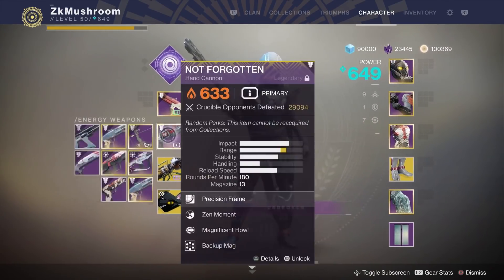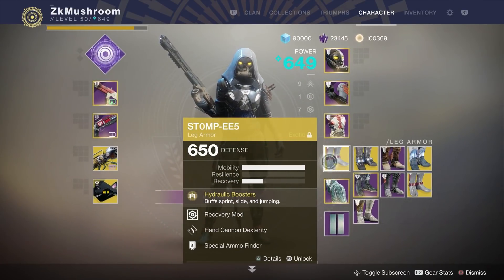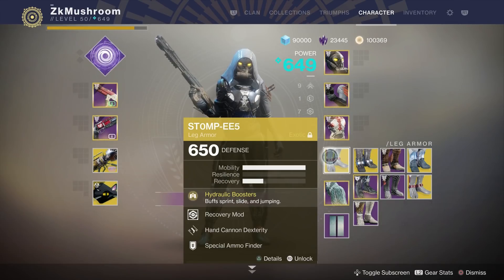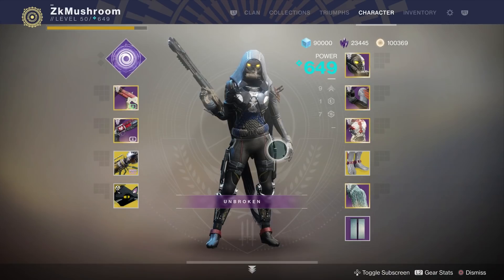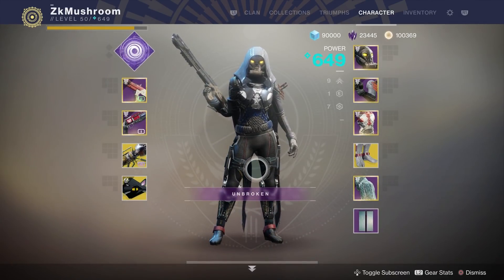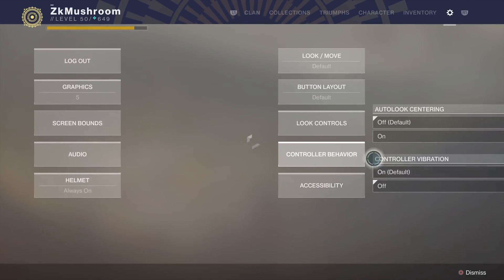For the boots I always put Stompees. Stompees is just the best exotic on hunter - everyone I know at Legend rank, every sweaty player, plays Stompees. It's going to make you slide really far. I have Ashes to Assets and dexterity on my Stompees, but if you have Traction it's better. Traction helps when you're aiming - your sense will be slower so you'll get kills more consistently. When you're not aiming, your sense is higher. For example, if you play at three sens when aiming, with Traction you might run at effectively a five, so it makes a difference.